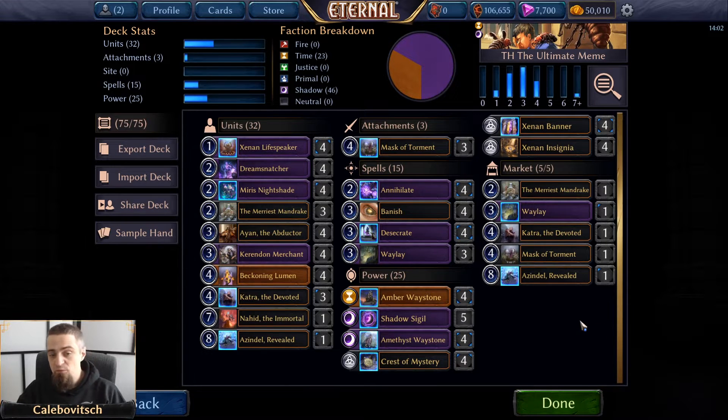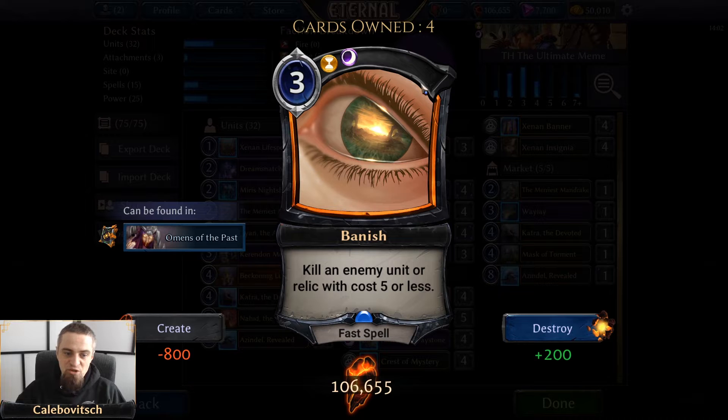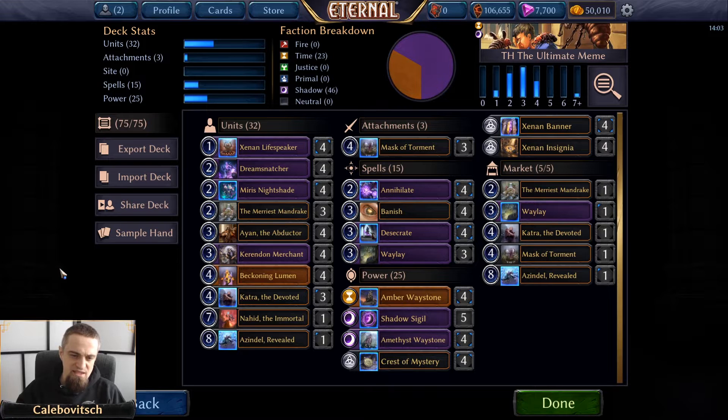For spells, we don't need card draw in the spell section because we already have draw from Merriest Nightshade, Merriest Mandrake, and Beckoning Lumen — so we focus on removal. That means four Annihilates for single-unit removal, a three-cost Xenon fast spell to banish an enemy unit or relic with cost five or less, and four copies of Desecrate — a three-cost double-Shadow fast spell that kills any unit but you take three damage. Since we're gaining lots of health, that downside shouldn't be a major problem.